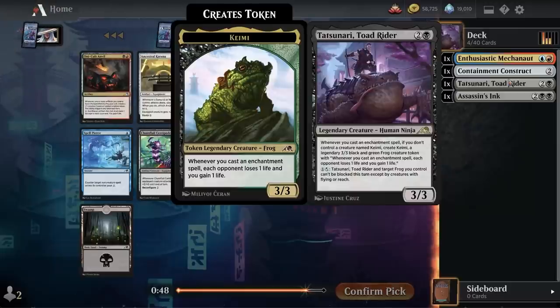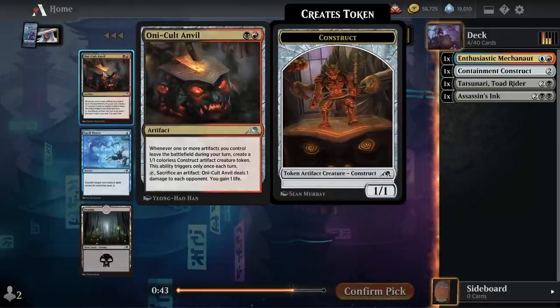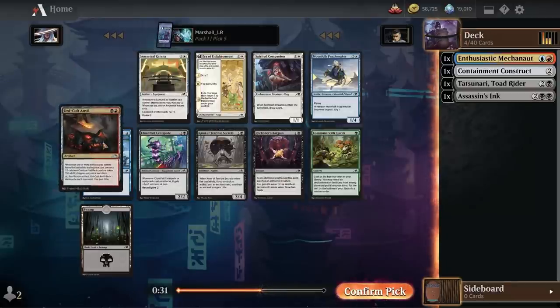There's a card that's pretty good for that deck as well: whenever one or more artifacts you control leave the battlefield during your turn, you get a 1/1 Construct, and then you can tap and sacrifice an artifact to drain them for one. We'll go for it.